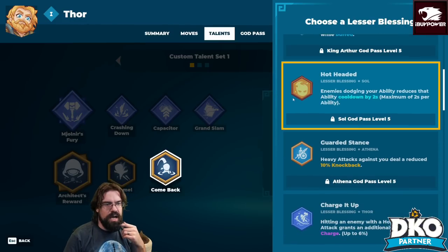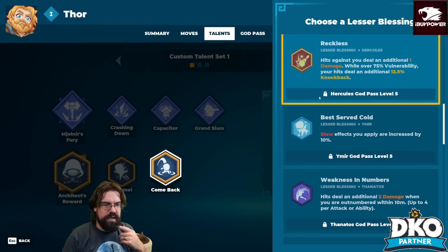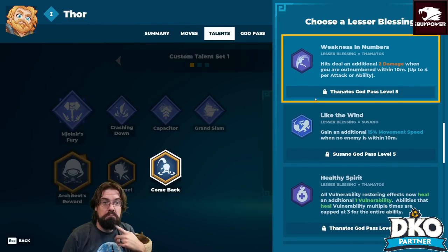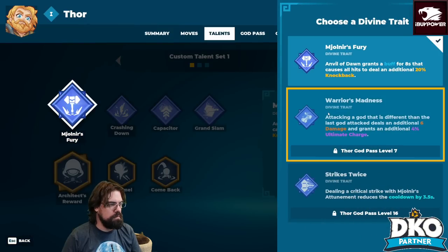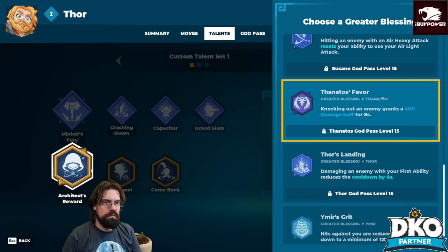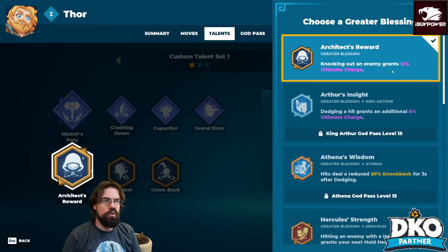So every god has their own god pass and you unlock abilities on everyone by getting that god pass up. So it encourages you to play every god. Okay, cool.